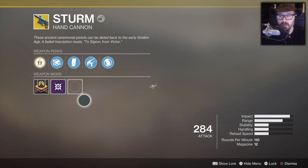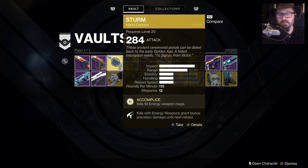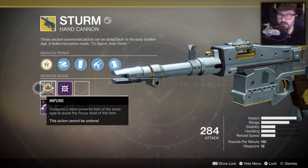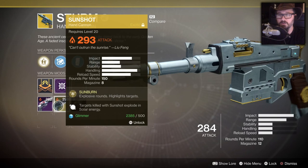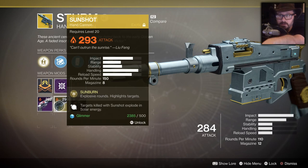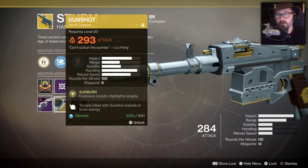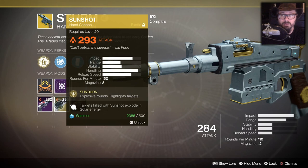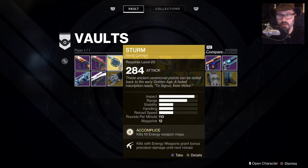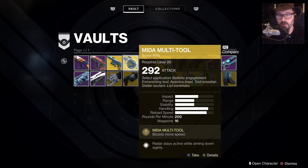Both Sturm and the Mida Multi-Tool have legendary engrams, so if you consume other items into them they will increase the consumed item's power by plus five. For instance, my Sunshot is currently 288 because it has a plus five mod. You should only be using one weapon at a time — whichever has the highest power — and eventually you'll want to get the Mida Multi-Tool as your main.